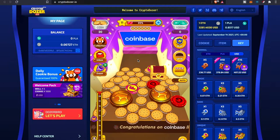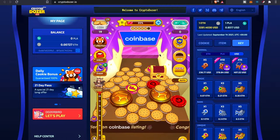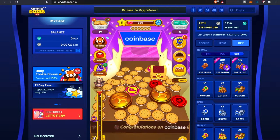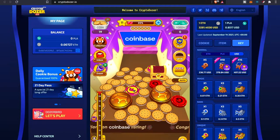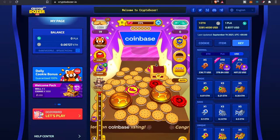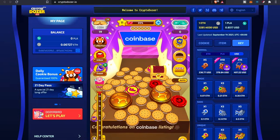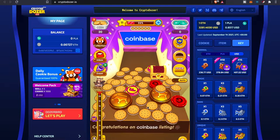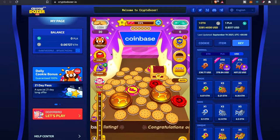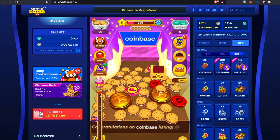The game is pretty easy and simple — you just drop these cookies and try to place them in the best position to get more cookies. Obviously you're trying to get these big-time rewards like the gold crown and the little tokens. The chests are something you want to collect as well, and the walls are something you'll want to use to try to keep cookies off the ledge.